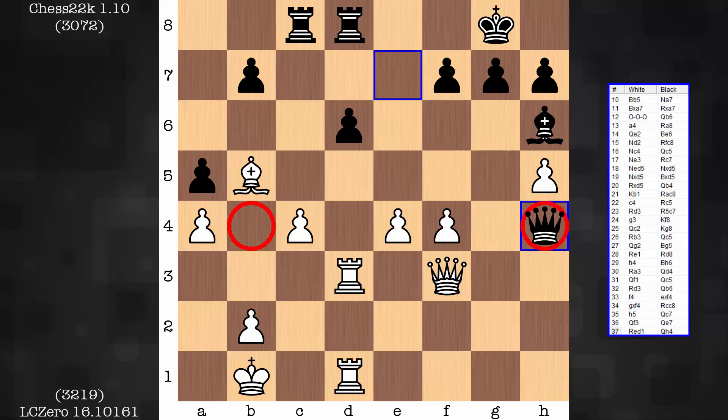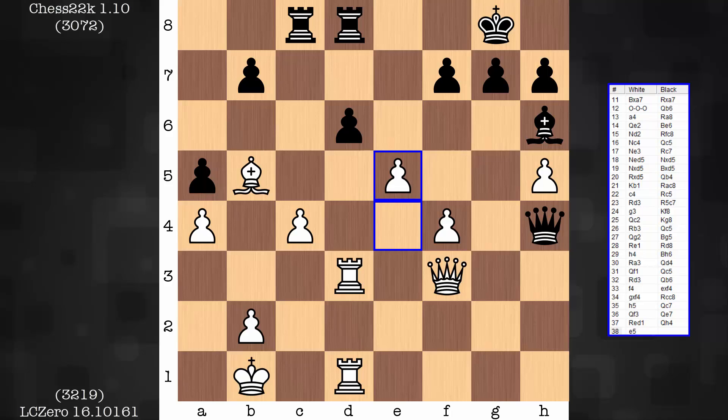The queen was on b4, now she's on a4. What exactly is she doing on h4 right now? Remains not really connected. Actually, this is the first moment where black is connected on f4. But white hits hard — white is breaking through now with e5. Something needs to be done. White is ready to take and have a passed pawn, and that would be big trouble.